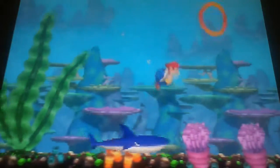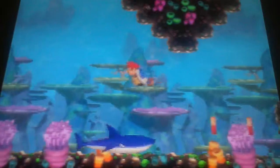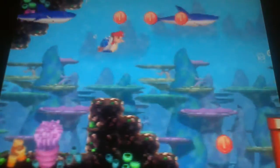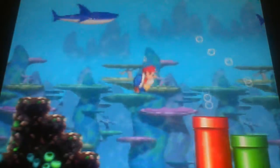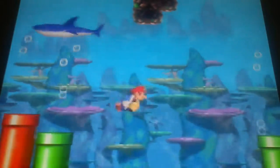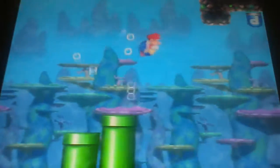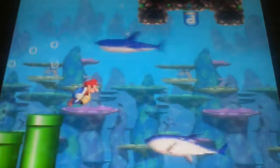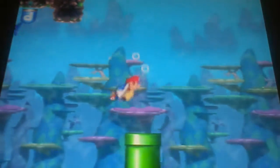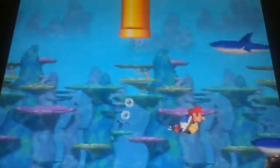Bullseye Bills are less dangerous in Mario Maker than in New Super Mario Bros. Bullseye Bills in Super Mario Bros. relentlessly chase Mario and make very sharp turns. They would not stop until they're defeated. But in Super Mario Maker, they still chase Mario but they're much slower and turn less sharply. And they'll only try to get him twice — if he misses again, he'll just fly straight ahead.